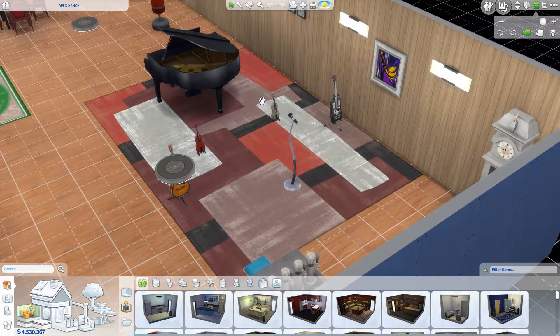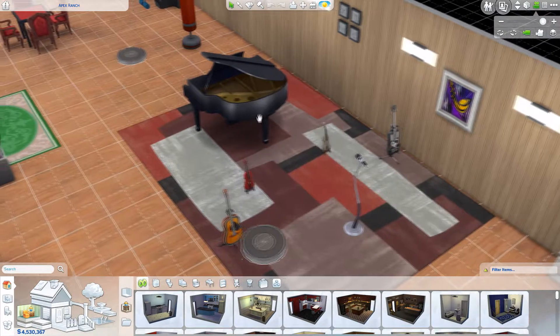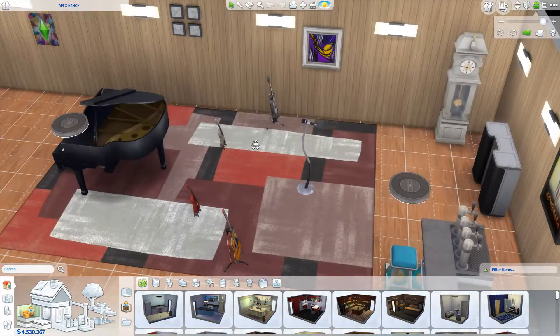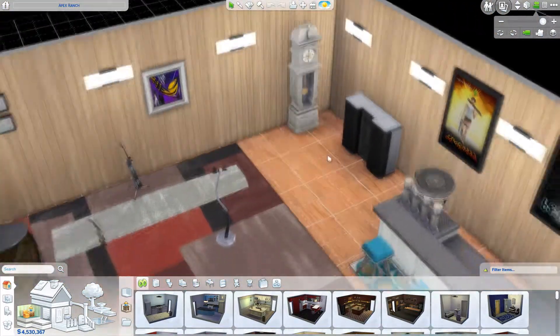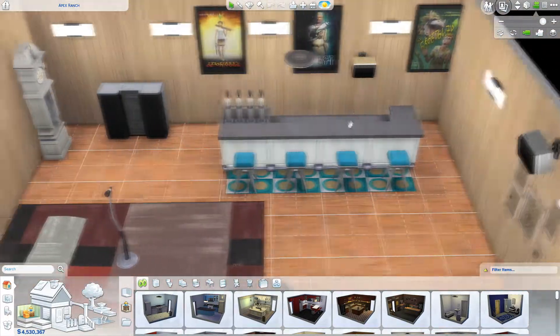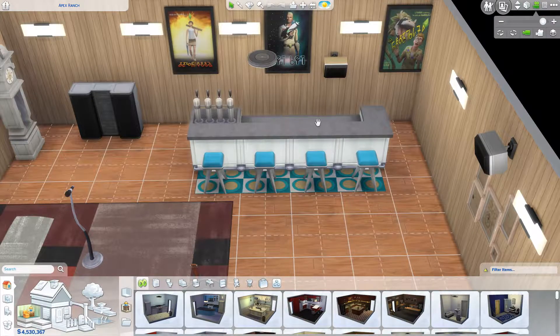Then the musical area — look at all the instruments. No drums though; those might be in item packs or stuff packs, but I don't have any of those. There's also a grandfather clock, a tilt, and a stereo just in case the band sucks. Then the second place you can get your alcoholic beverages on and practice mixing drinks.